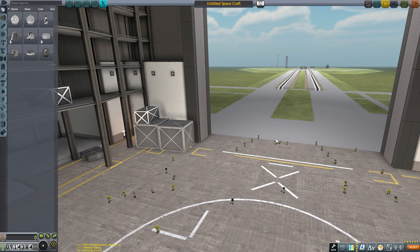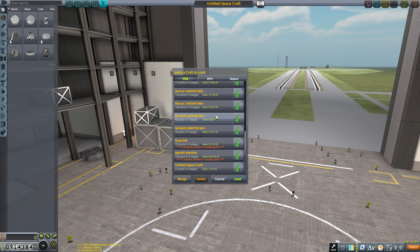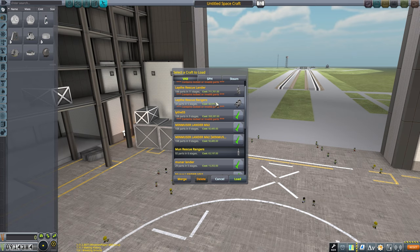Hi everybody, this is Docent and today we will do some facts check. I got a save game for a moon rescue mission and with that save game I noticed I have some ship designs I did not check yet. I totally never saw them, just to be clear. So we will do it one by one. First I will show you mine that I built for the rescue mission.